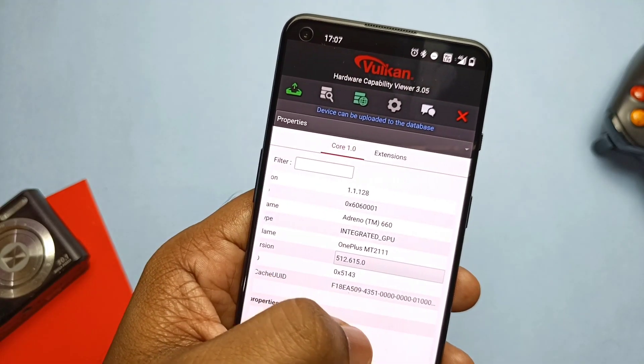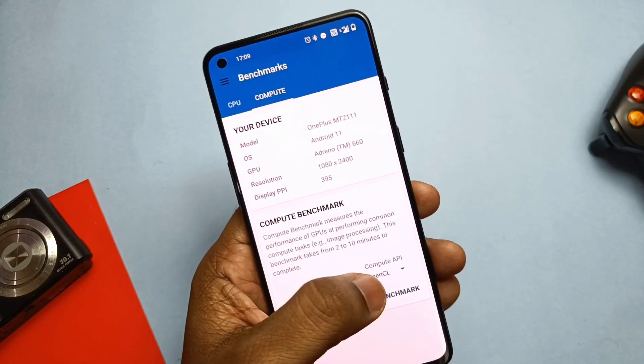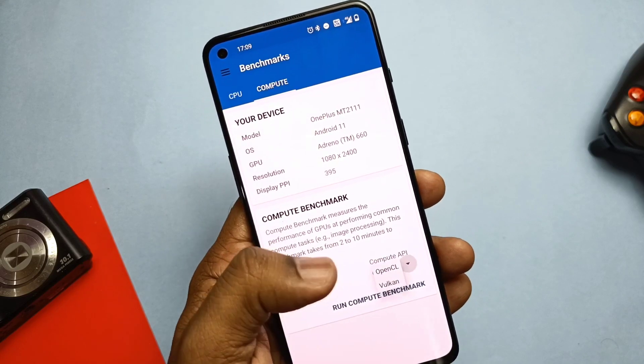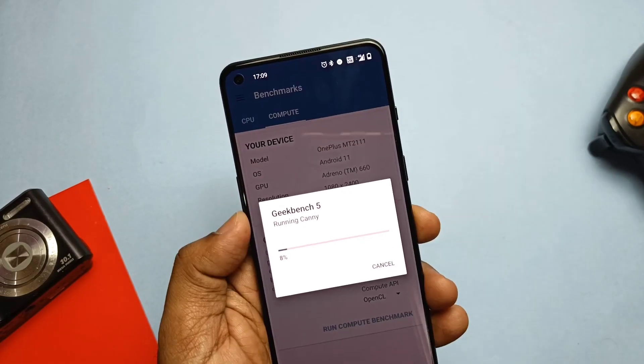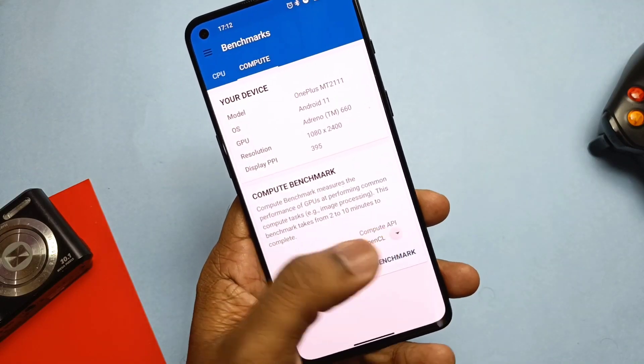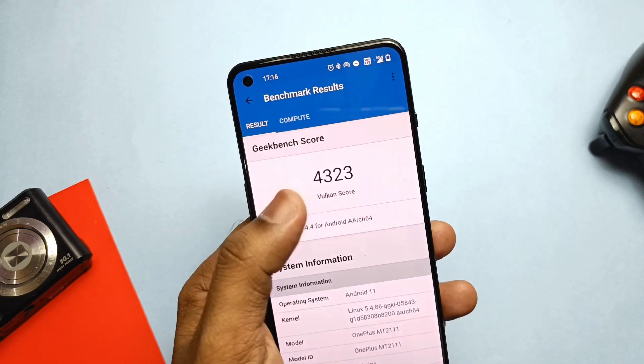So it's time to test the performance difference between the old and the new drivers. I will not just play games to show how powerful these drivers are, but will run benchmark tests on both old and new drivers. I first ran the Geekbench test on the new updated OpenGL drivers and got 4825. Then I ran the same Geekbench test on the Vulkan drivers and got 4323.